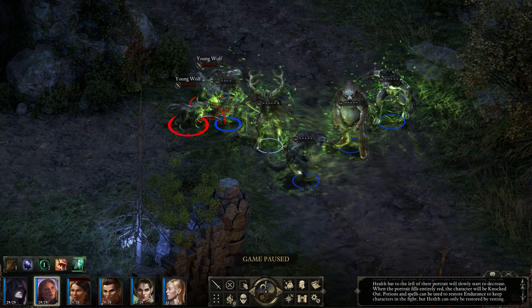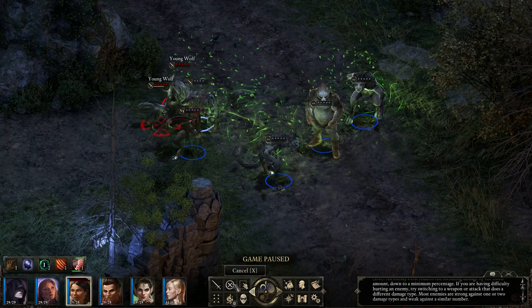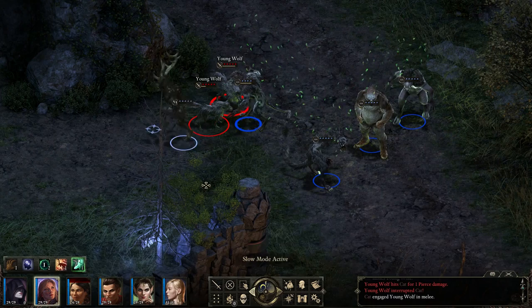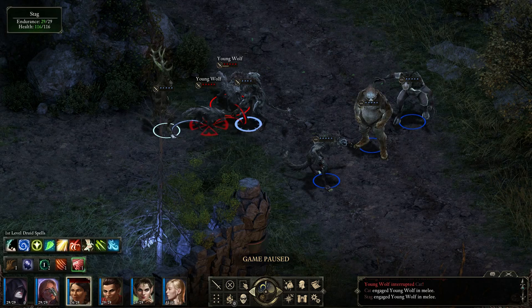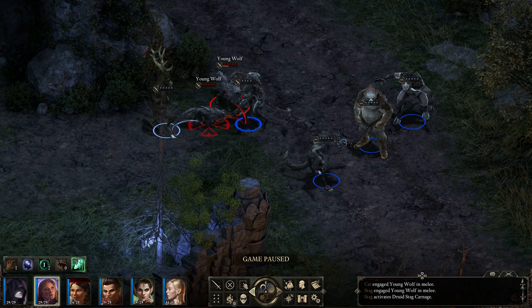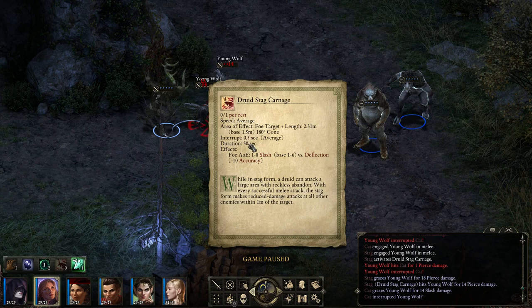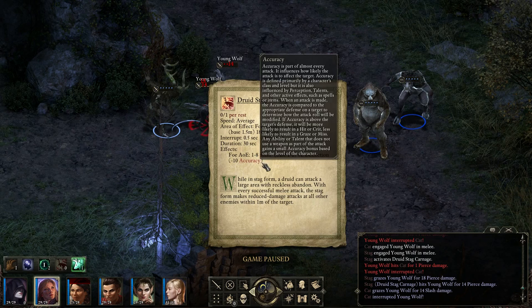Let's slow down combat and demonstrate. If I get the Stag to use the Carnage attack, you can see the damage amount is pretty tiny - though that's probably in addition to your normal attack. The range is also quite poor, so this is nowhere near as good as the Barbarian's ability. It actually hit a couple of targets there, which is a surprise since accuracy isn't great at this level. It supposedly lasts 30 seconds, so maybe I'm being a bit unfair - perhaps it's working better now in recent patches.